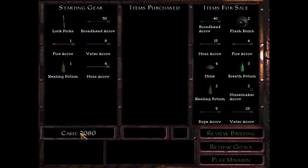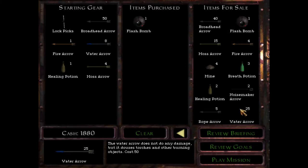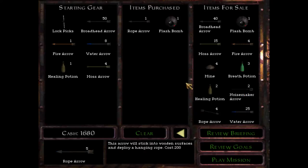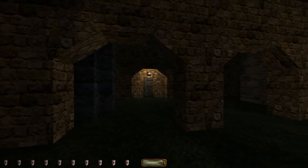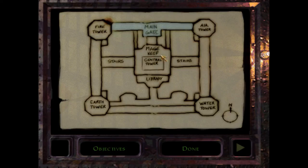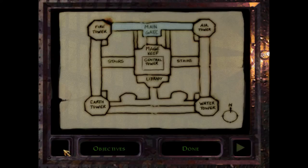I've got a bunch of cash, which is perfect. I'm gonna need some things — flash bombs would be cool, I'll take one. I'll take water arrows... no, those should be enough. I'll take a single rope arrow because it is reusable. That's about it, let's play the mission. Where are we right now? Where the hell are we? Main gate — we're already inside, that's good. We've got the mage keep, first floor, dungeon, and library. So we're back to a proper mission where we can bludgeon people into a stupor.